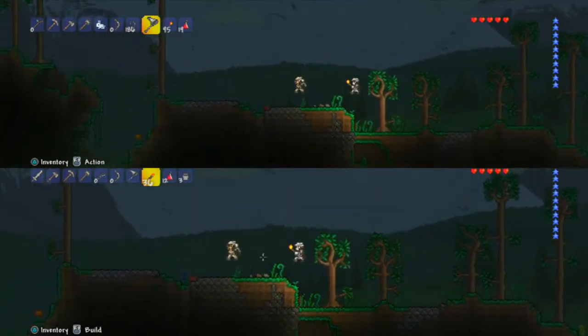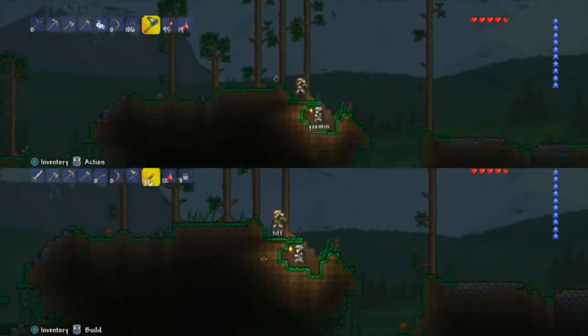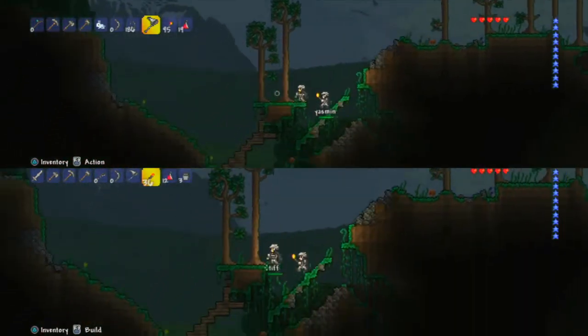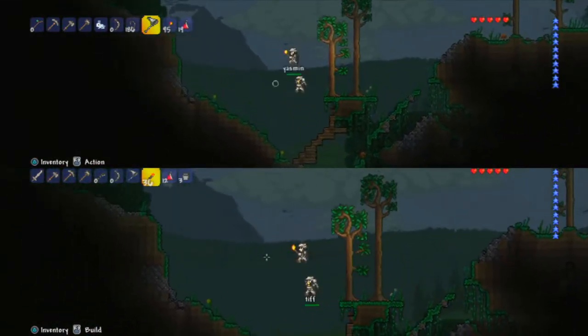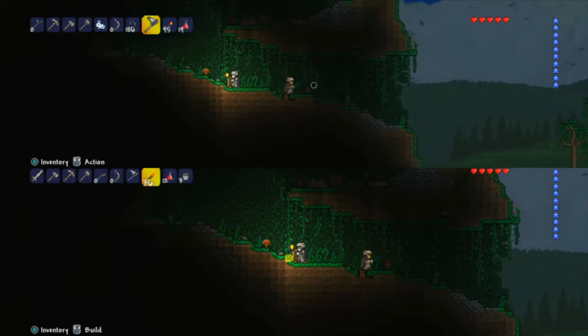Watch out — that's a pink slime! We're going to keep looking. Pretty birds! You can also catch birds, but that's not going to get you many fish. There's a cardinal here — you can catch them too.